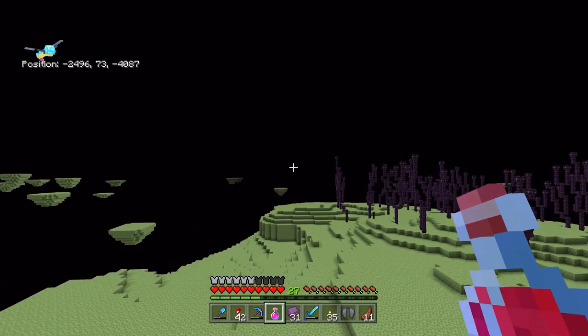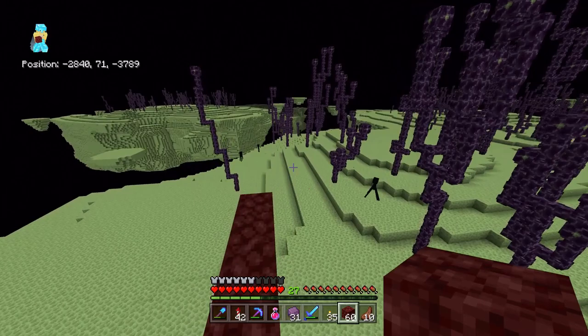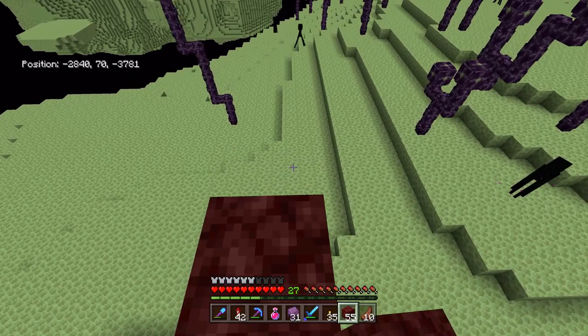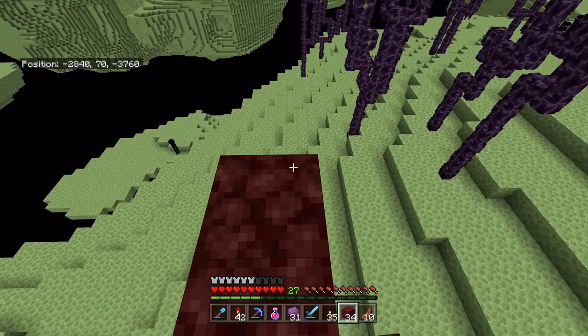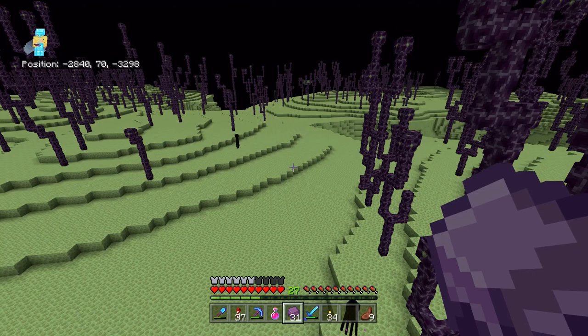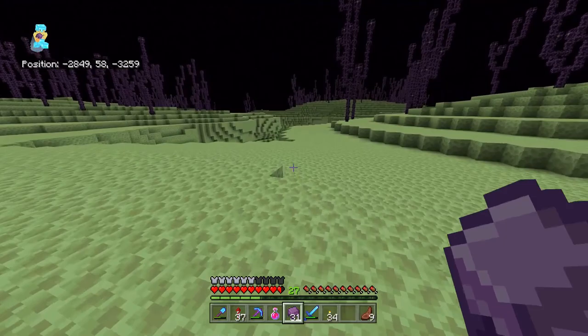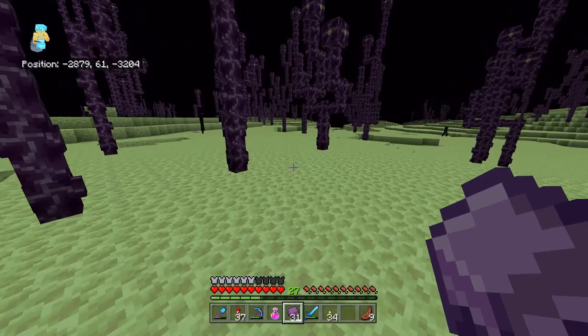I don't recommend going too much further than this unless you need more than a hundred shulker boxes, because if you're going in a straight line there's always going to be some stuff you missed along the way. After you've gone a fair number of blocks in one direction, come back in the other — make a square pattern. A few thousand blocks of netherrack and 31 shulker shells later, we've run out. From here you can run around on foot, which makes it less reusable if you want to walk the same path again, or you can max out your render distance and try to find other end cities.